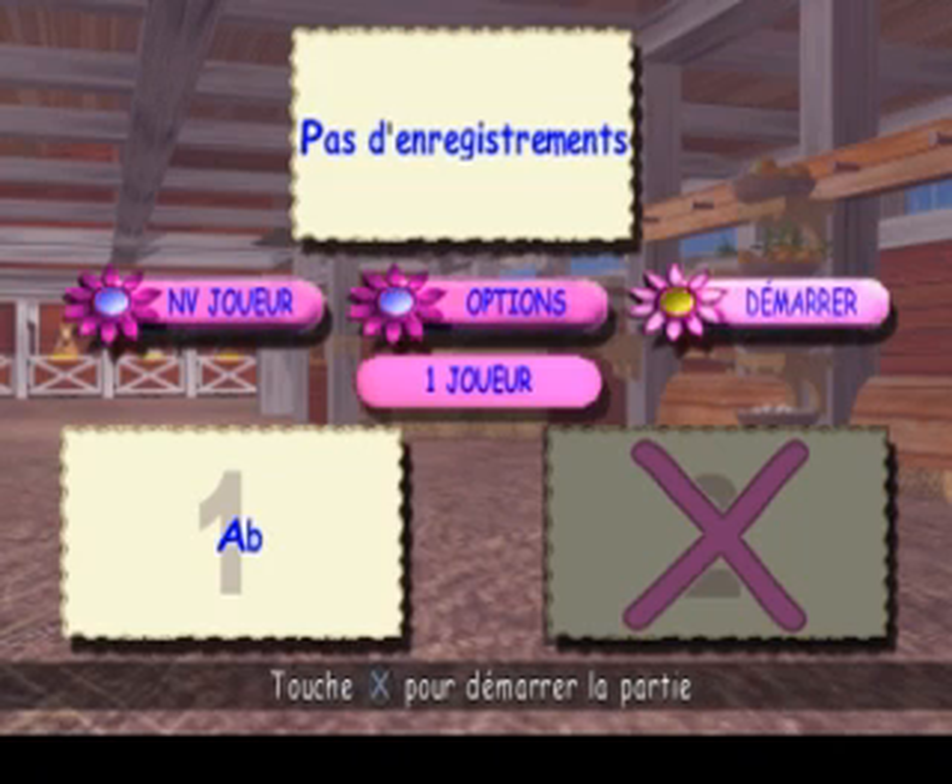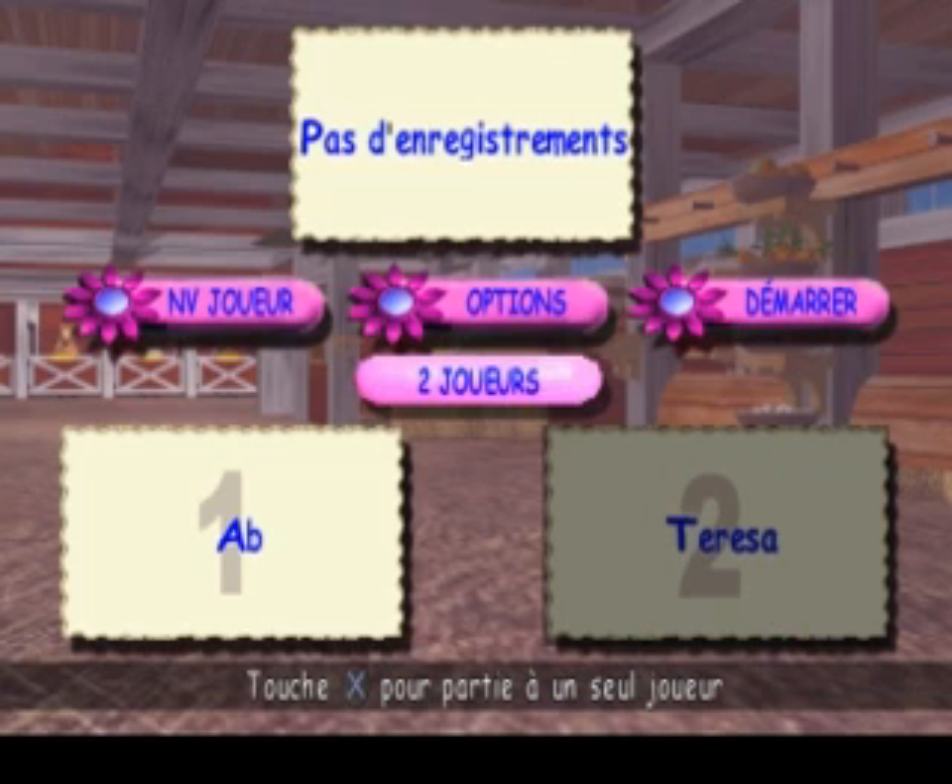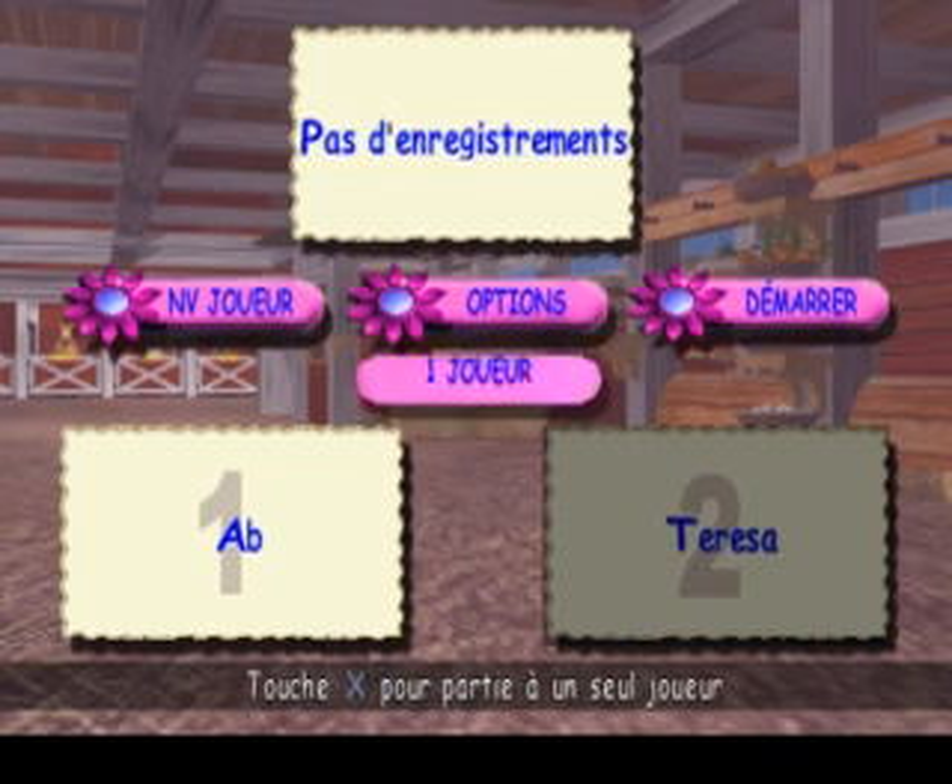Sélectionne « Démarrer » et appuie sur la touche croix pour continuer. Pour jouer à deux, sélectionne le bouton « Un joueur, deux joueurs » et appuie sur la touche croix, puis sélectionne une carte de membre déjà créée ou crée une nouvelle carte pour chaque joueur.